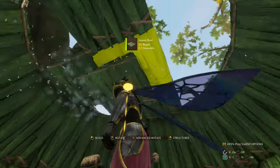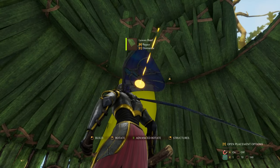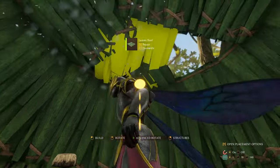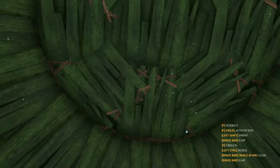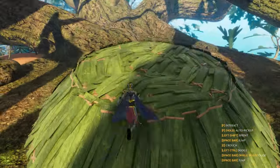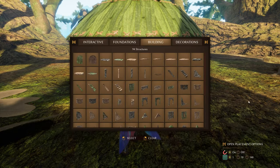Pretty much similar to what we did with the floor. And then apart from this bit, we're going to turn it. Make sure the whole roof is covered. Should look something like that. Just jump up onto the top, give it a good check, make sure it's all done properly - yeah, looks fine. And now we grab the door.